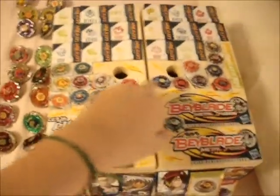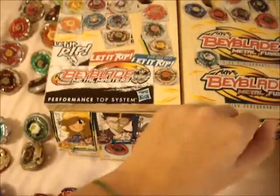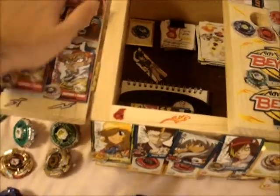My bey box — I've showed this before. I made it myself. All these things here, as you can see, are pretty much glued on. I had to re-glue some stuff, but whatever. In here I have some character cards — it's sort of like my Bay locker. Some stickers that came with the stuff. In here I keep the thermal grids and the rulebooks and the character cards as well.